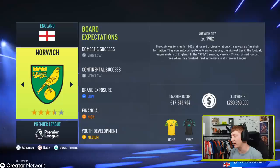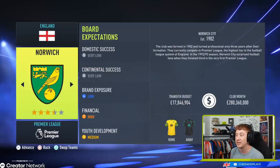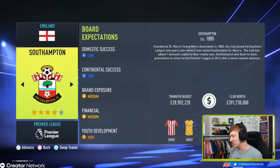Norwich — stay in the league and you'll be happy. £17.8 million, not the best of budgets. You've lost Emi Buendia as well. Norwich are the go-to yo-yo side in real life — they're up, they're down, they're up again. So have a crack at trying to keep Norwich City in the Premier League. High financial expectations, medium youth development — try and keep players like Todd Cantwell at the club. Teemu Pukki will offer you some goals, but he only really flourishes in the Championship and doesn't quite have enough to keep Norwich in the Premier League single-handedly.